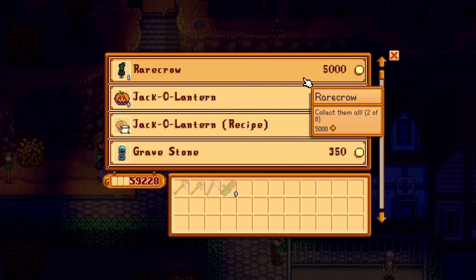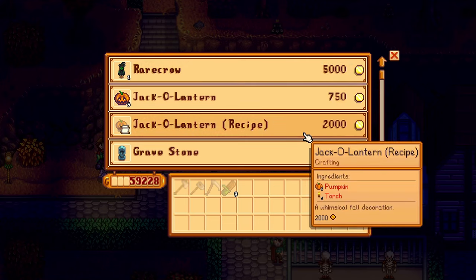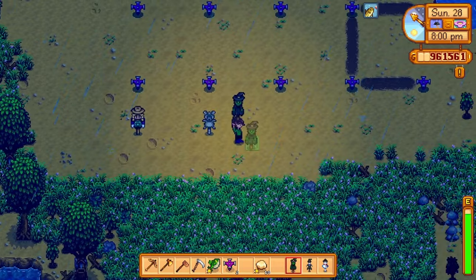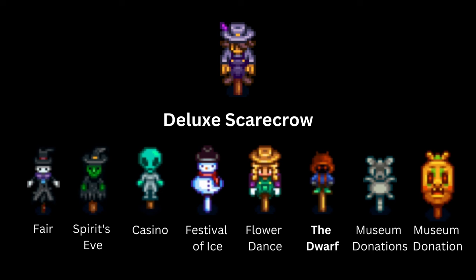Before you leave, don't forget to check out Pierre's booth. Pierre is selling two items that are important to purchase if you're looking to accomplish perfection. The first is a jack-o'-lantern recipe, and the second is rare crow number two. Not only will you be able to use this as a scarecrow on your farm, you will also need to collect all eight rare crows to build the deluxe scarecrow.